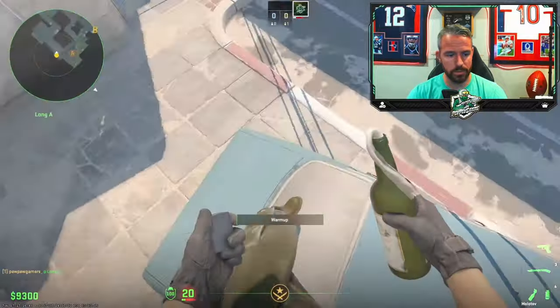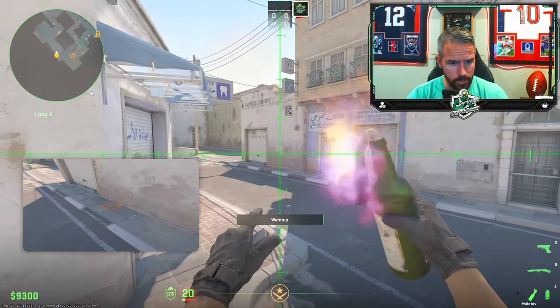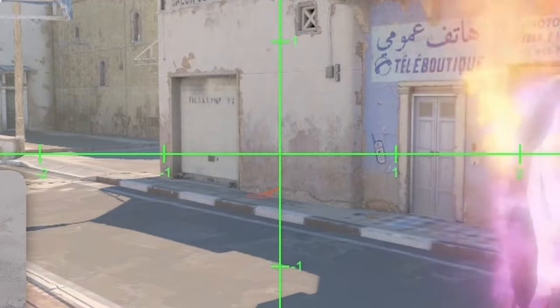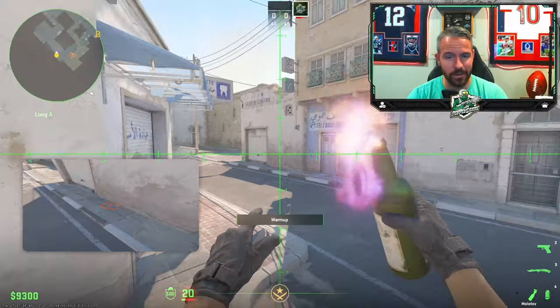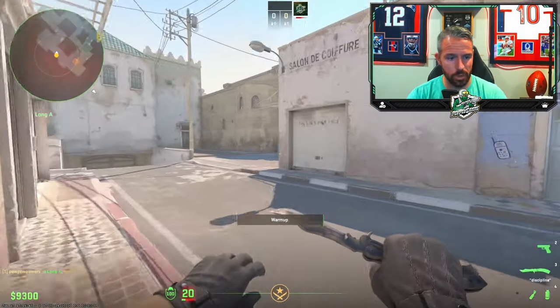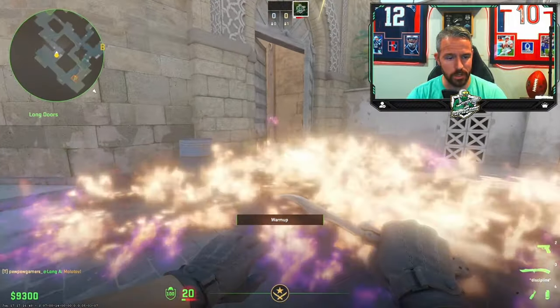For that bonus Molotov, jump right here on the back bumper of the car. Aim yourself right here at that broken piece of plaster, come down a little bit into it, and then do a W jump throw. It's going to just barely clear the top of the wall, smash, and fill all of this area right here.